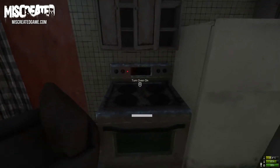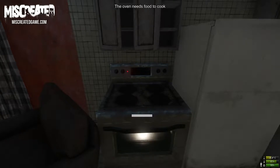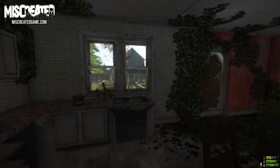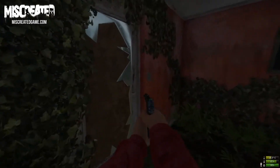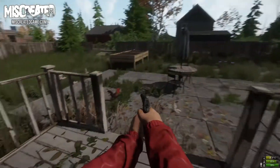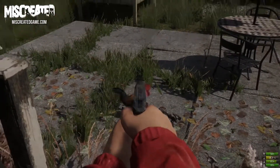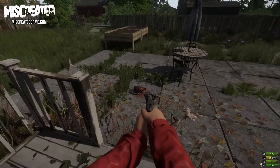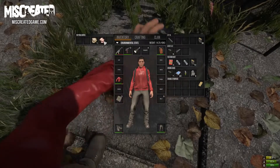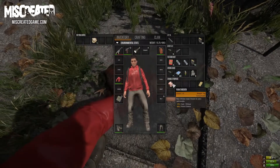As you can see in this house we have an electric stove which we can now interact with. As part of the 1.0 release, food item spawns will be dramatically decreased, which will mean that players will be required to gather food from hunting or cultivating food using the new farming system. Consuming raw food will have negative effects — it is now crucial you cook your food before consuming it.